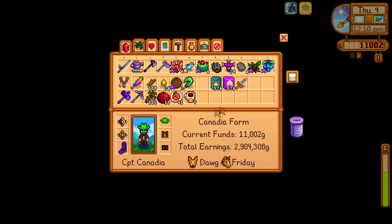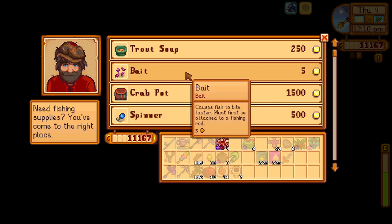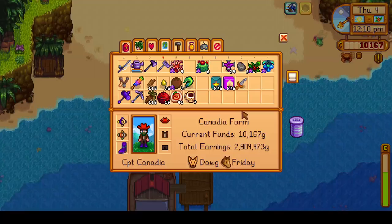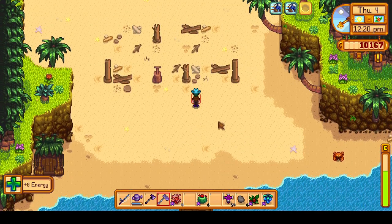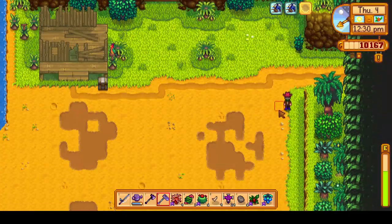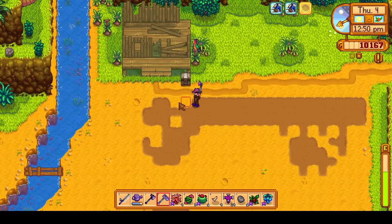Back inside Willy's shop we sell some fish — I'm not entirely sure what I needed the money for, but we buy a boat ticket from Willy, skip the cutscene, and arrive at Ginger Island for our second time in this run. Right away there are some artifact spots to dig up, which have a unique loot pool at Ginger Island as opposed to the mainland.